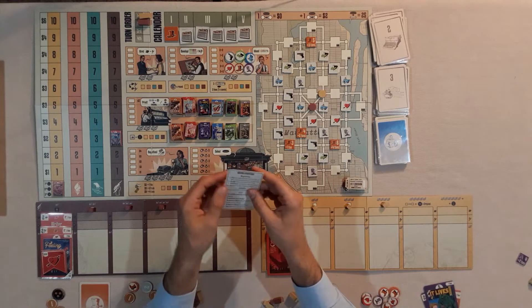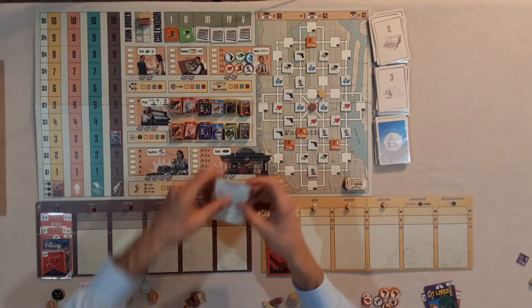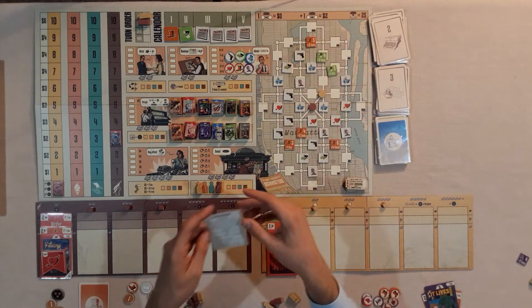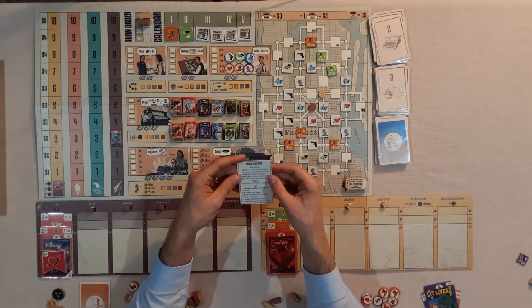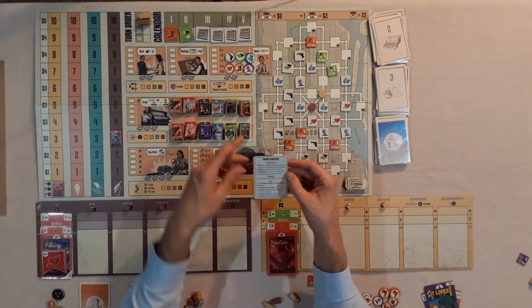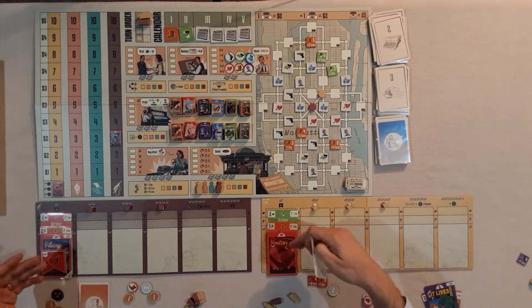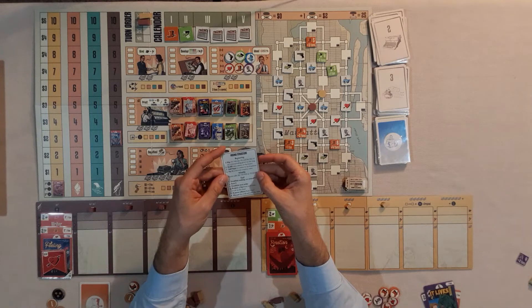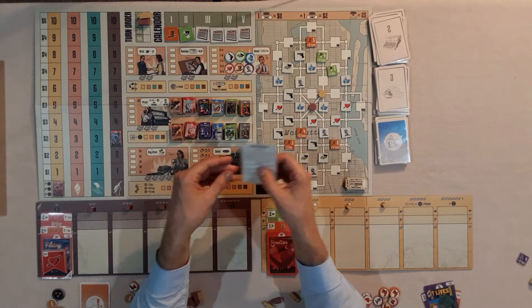Now you start the next round. Go back to the beginning: flip the calendar tile, flip all these sci-fi tokens over, refill the idea tokens by taking two out and refilling. Add hype to comics you've got on the side if you have that special ability. Pay to either train or learn with your creatives and specialists. Then go to the middle phase again and place all your workers, then do the end phase like we just said.